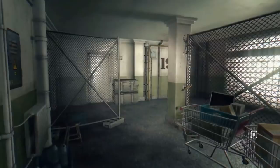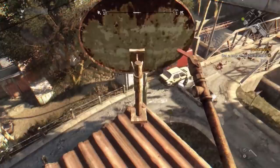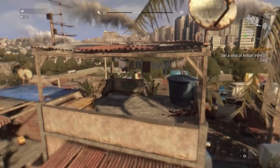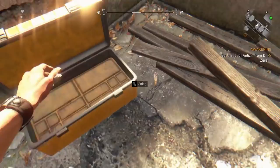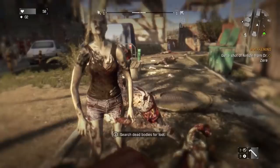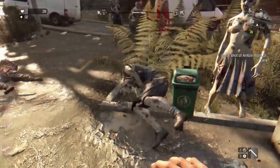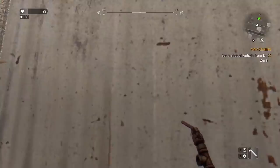The Platinum Edition contains the base Dying Light game as well as all previously released expansions, including two alternate game modes — Bozak Horde and Hellraid — and a ton of costumes and craftable weapons, all for the low price of $50, which is a more financially friendly way of playing Dying Light to the fullest. For those super excited for Dying Light 2, this is the perfect way to refresh your memory, or for someone like me, get immersed into the Dying Light world for the first time.